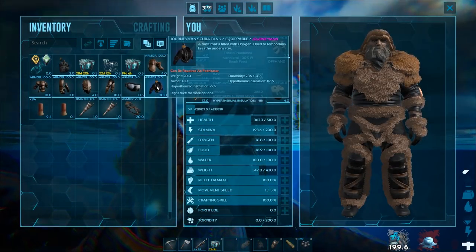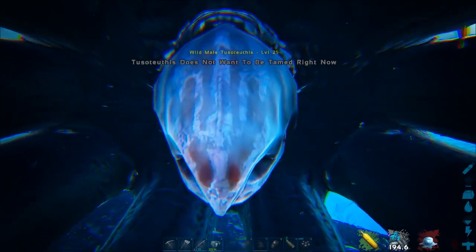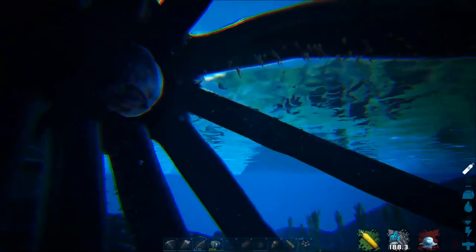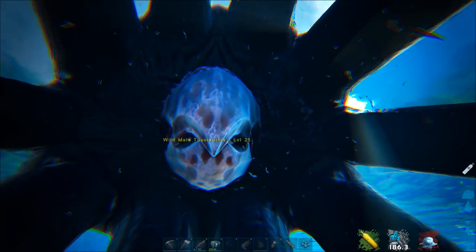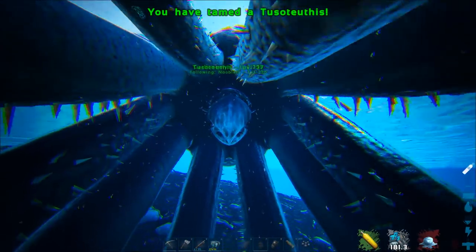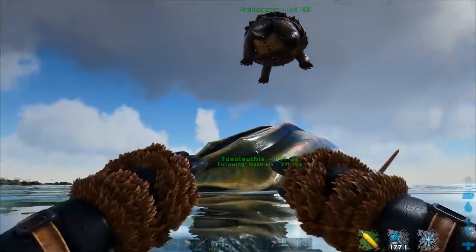While I'm here, let's stick some scuba gear on. There we go — that's got its attention. Grab the turtle, swim up to its beak, and press E. And there you go — you've tamed yourself a giant squid! Note: I'm on a boosted taming server.